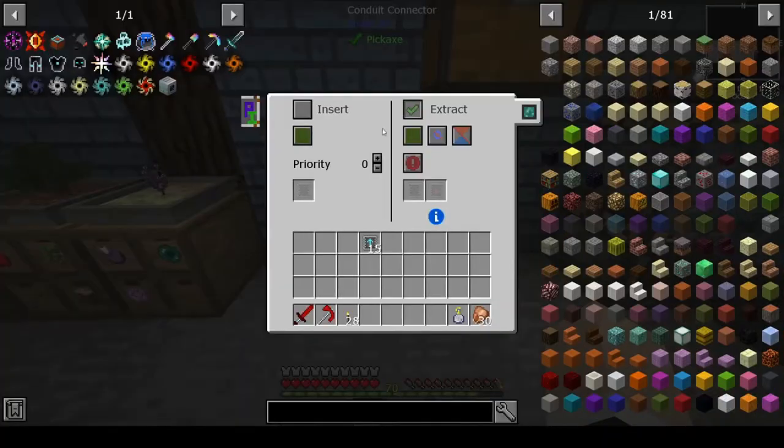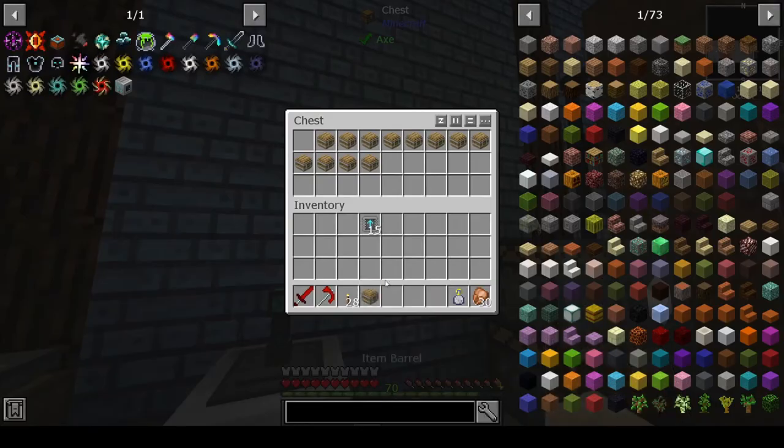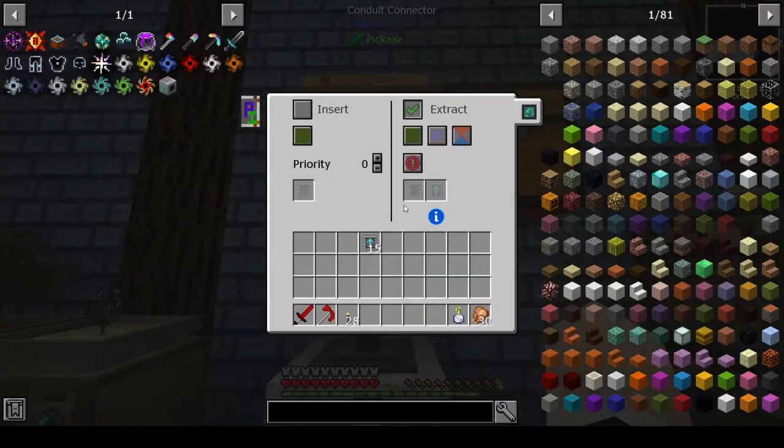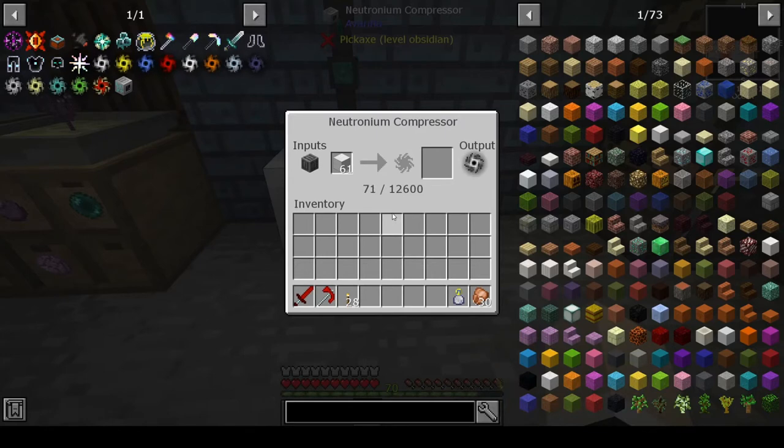This is going to be insert. We'll put our first barrel out here and then we are going to extract, and I'm going to put speed upgrades in there. It looks like it's keeping up. I think that is about as fast as we can go — I don't think it processes faster than that.